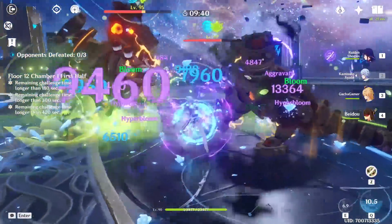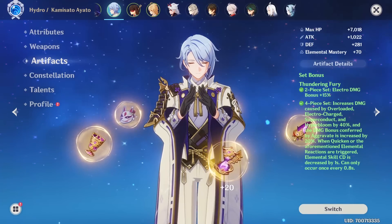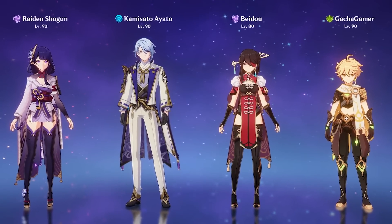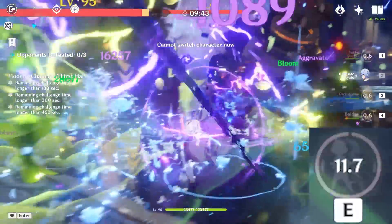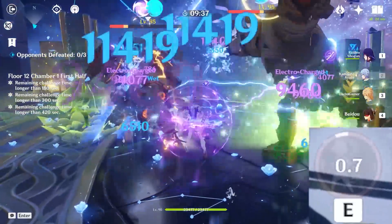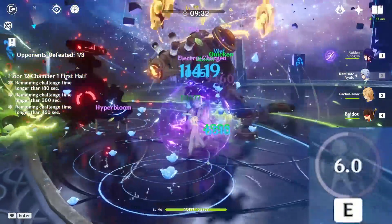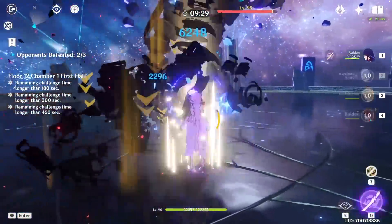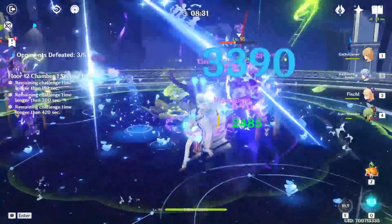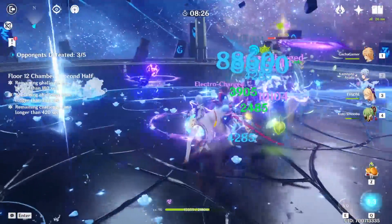He is amazing in both Quicken and Raiden Hyperbloom teams, works decently in a Thoma Burgeon comp, and you can even equip Thundering Fury on him in a Raiden Hyperbloom team made up of EM Raiden, Beidou, and Dendro Traveler so he can stay on field longer with his skill. His damage will be lower than Gladiator's or Echoes of an Offering, but with Thundering Fury he's an excellent driver for Beidou's burst. Compared to someone like Childe, he is just super easy to use. Ayato is an excellent on-field Hydro applicator whose raw damage contributes a sizable chunk of team damage, and his playstyle fits really well in the new Dendro reaction meta.